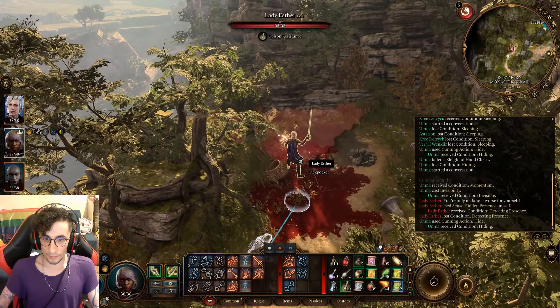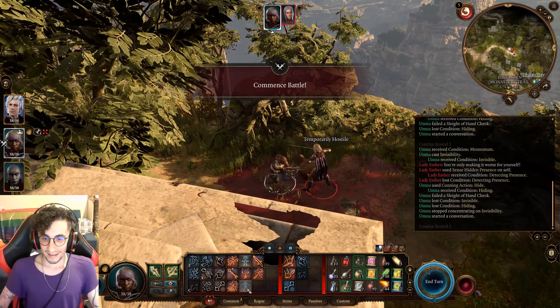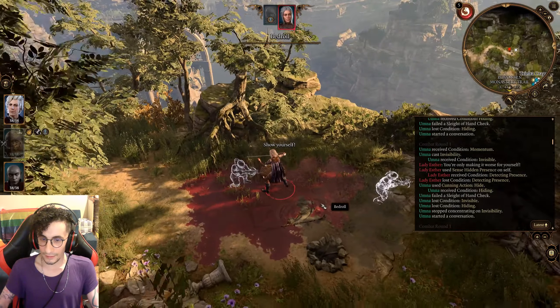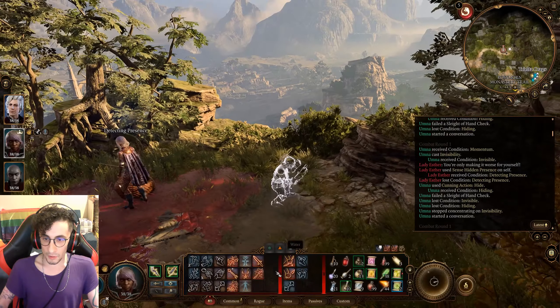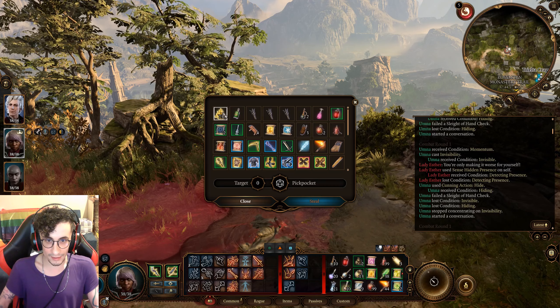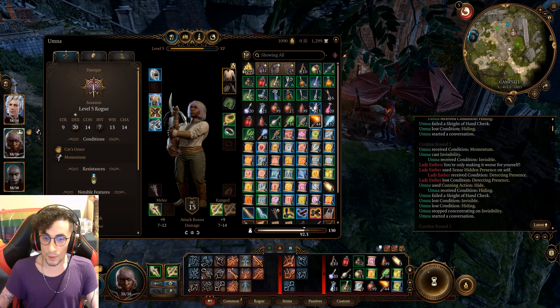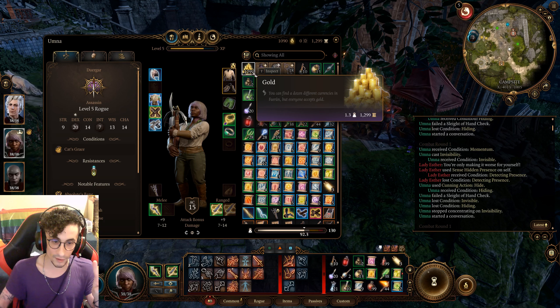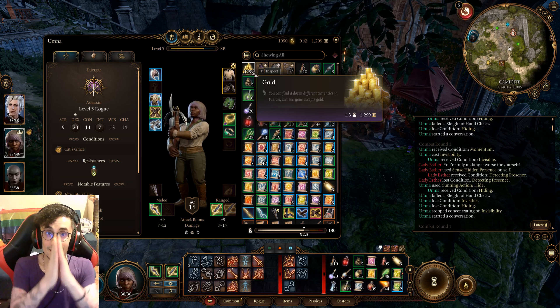Then you sneak back up and grab it again. It can fail sometimes — it happens — but you just rinse and repeat this forever. You can get all the money and items you want. Just in two tries here I got 1,200 gold. Do this 20 or 30 times with some music on and you'll have 50k. This is how you make infinite gold.